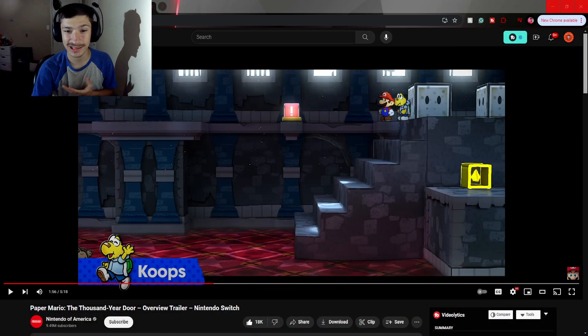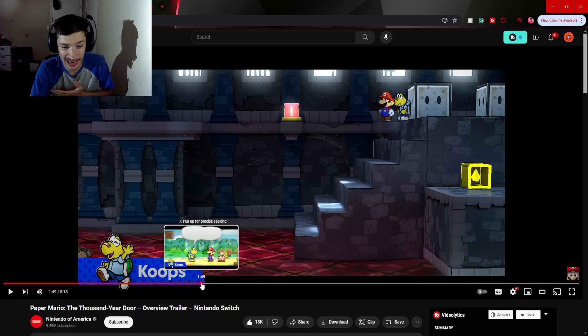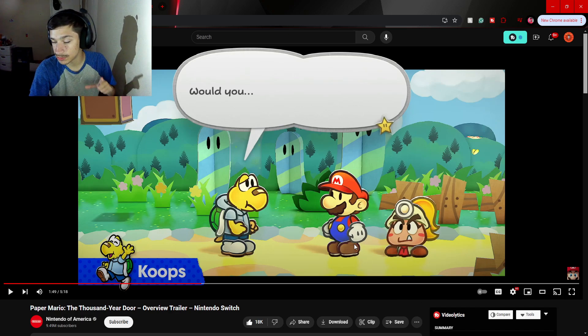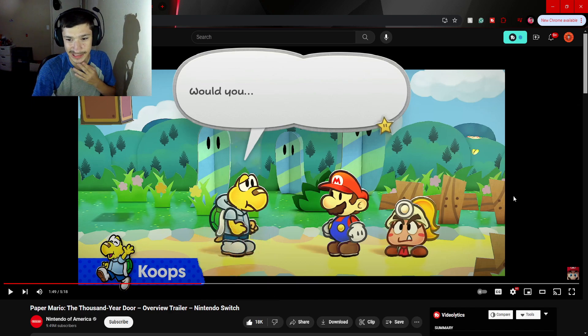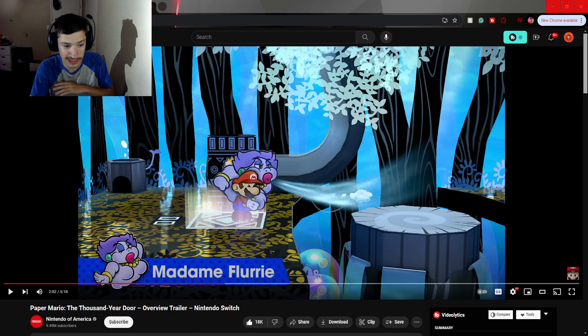The gameplay itself looks amazing. The designs look so good — the lighting of the actual game looks so nice. Paper Mario's design is honestly just amazing. What's more interesting are these environments. The 3D and 2D combination is so well done and well crafted. The designs for the characters — I love Koops, Goombella, Paper Mario, and Madame Lufierre. They all have just magnificent abilities and mechanics.